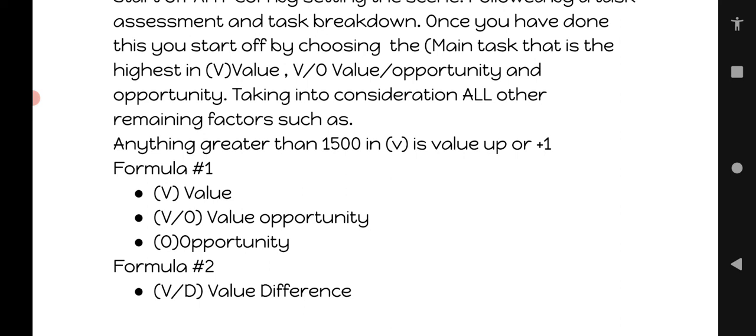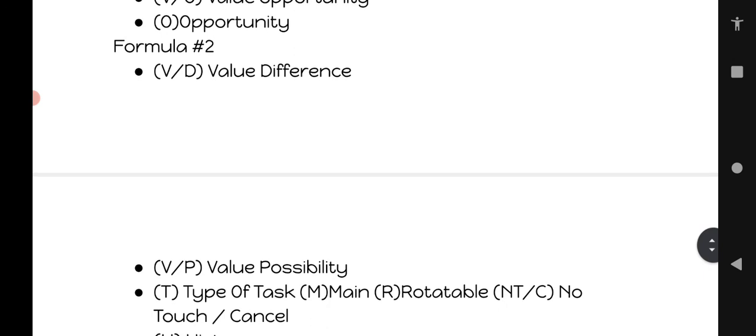Formula one: if you're looking at your entire list, anything that is 1,500 points or higher is going to be 'value up.' Then you go through and mark each one with 'value opportunity.' After you've narrowed it down to two or three assignments, you move to formula two — where you erase 'value,' 'value opportunity,' and 'opportunity.' Now you're comparing value against the tasks directly. It's not about whether it's 1,500 points anymore — it's which one has the highest value compared to this specific assignment.